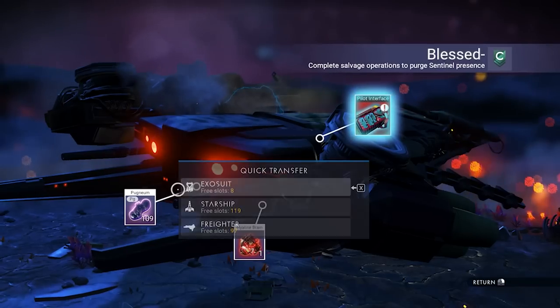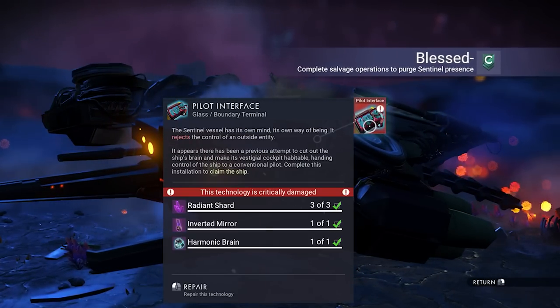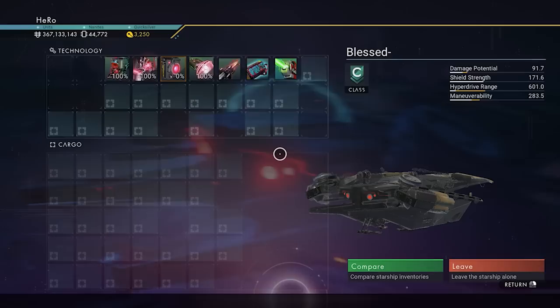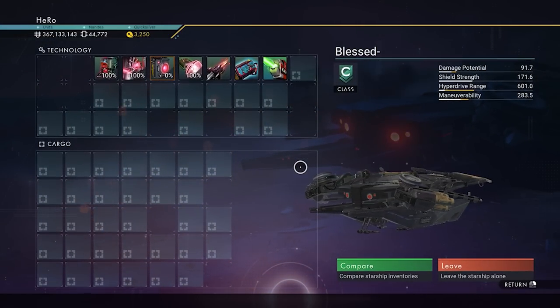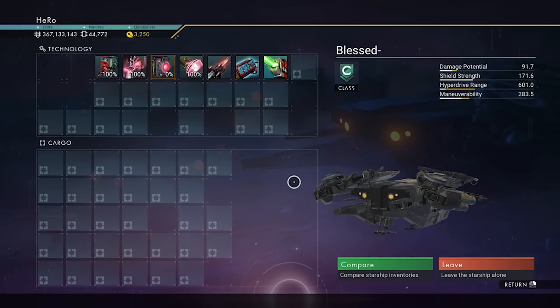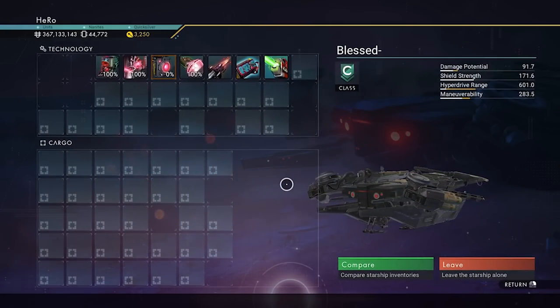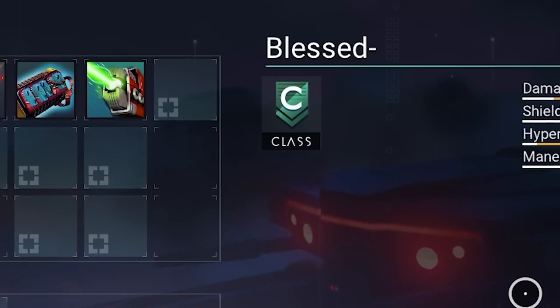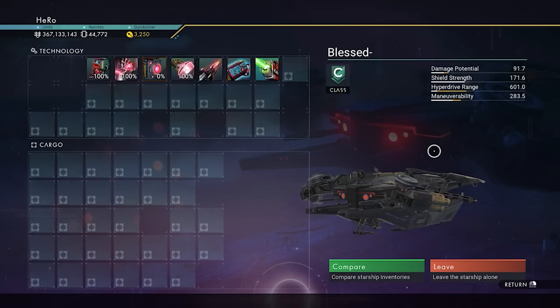Let's get it! We can take the free stuff to our inventory, and you can see we have everything to fix the ship here. This ship is most yellow color with chrome color - it has a little bit of black color too. We can check this pretty one out. This sentinel ship is gonna be C-class, but I really promise you this one is worth upgrading.